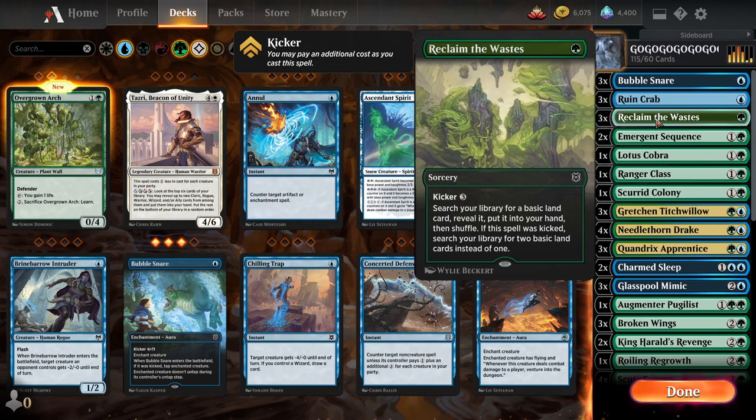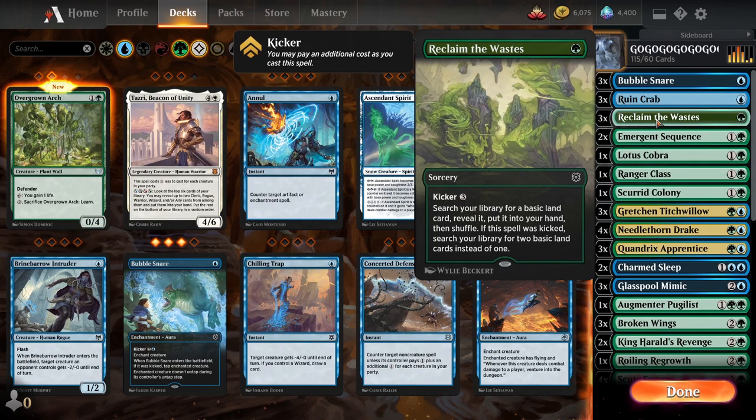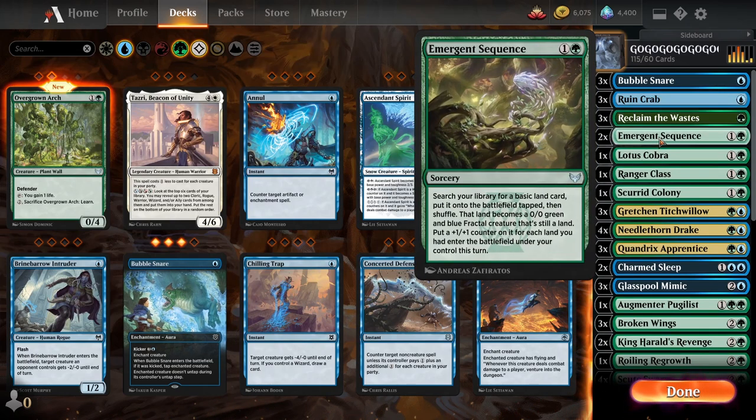Then we got the land fetcher, of course — a little bit of a magecraft trigger, but there's not much in this deck actually. Then we got Emergent Sequence, so that dumps in a land as a creature, but it also counts as magecraft triggers. That's kind of cool. And also if you drop in an Evolving Wilds, sack it, drop in another one — a basic land in its place — then play this, your land will actually enter as a 3/3. So that's kind of cool.